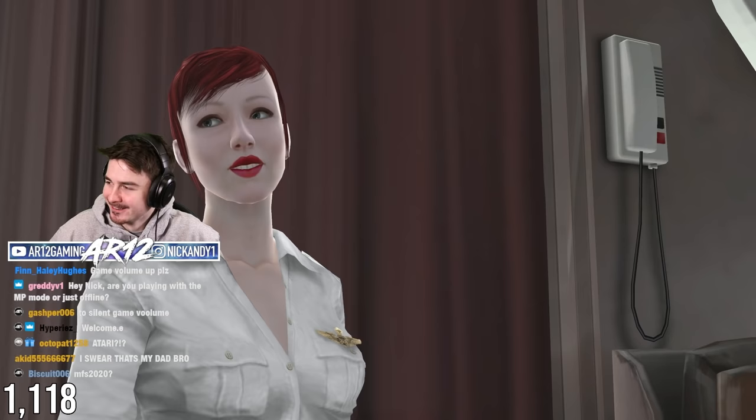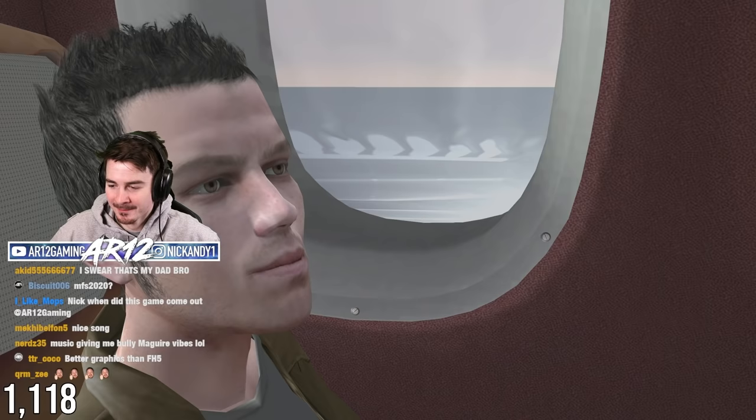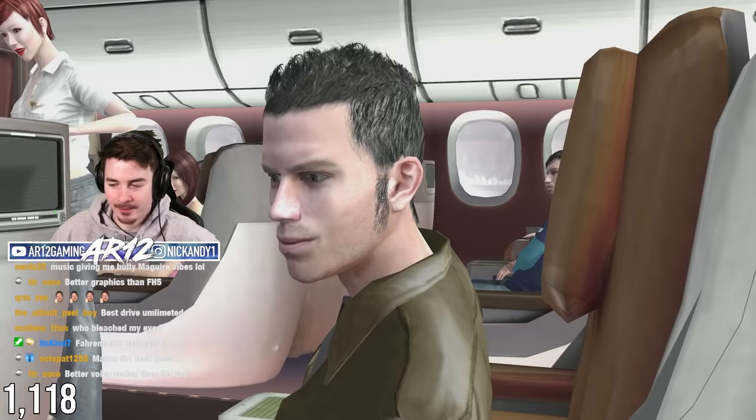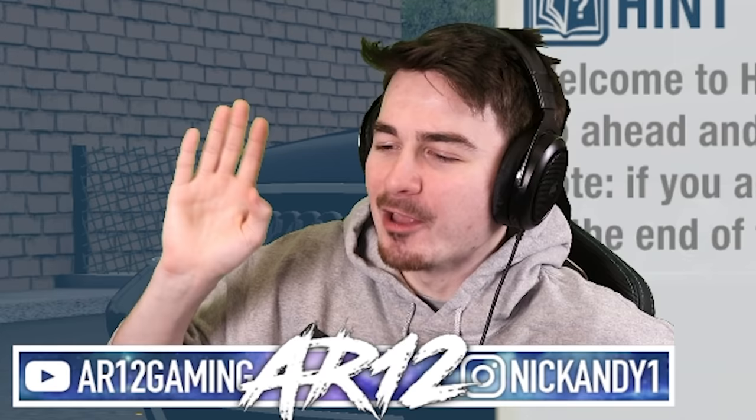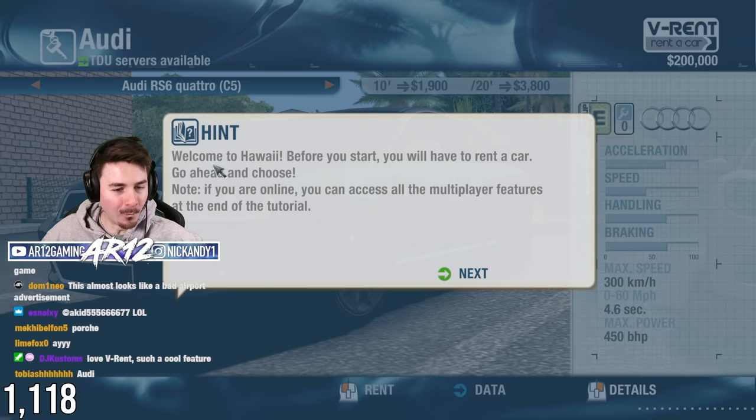Ladies and gentlemen, we will be shortly commencing our descent into Honolulu. The temperature on the ground is 77 degrees Fahrenheit with cloudy skies and 55% humidity. This should be called Airplane Simulator. Welcome to Hawaii. What an intro — I promise it gets much better.